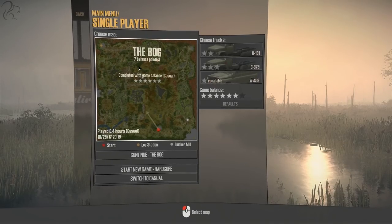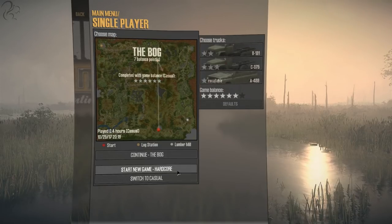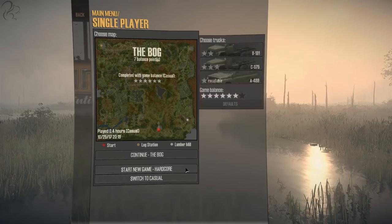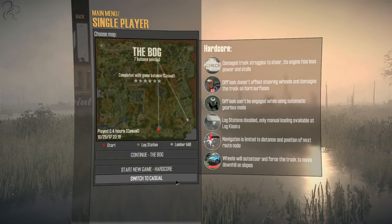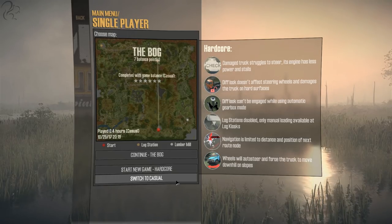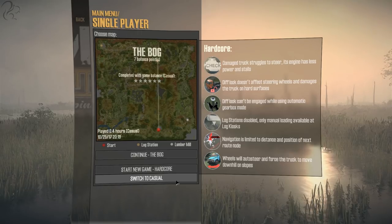You may be wondering what hardcore is. In hardcore, if you engage the diff lock when you're on a hard surface, you will literally start to damage the transmission system. The diff lock itself can't be engaged while using automatic gearbox, so you have to put it into manual gears in order to use a diff lock.